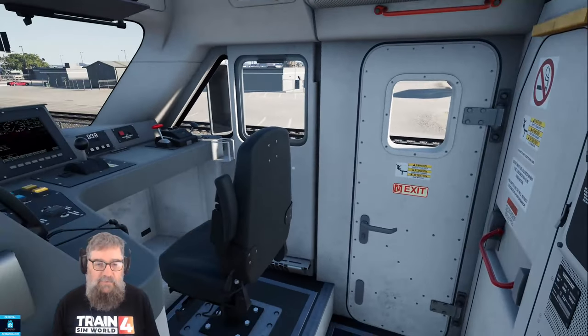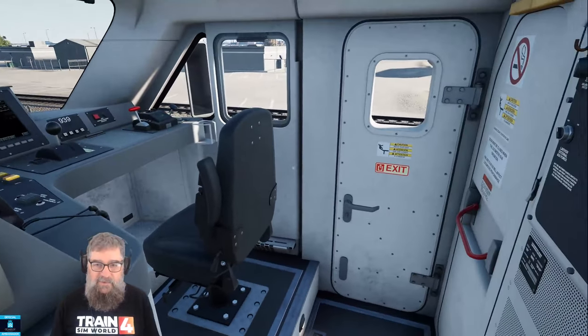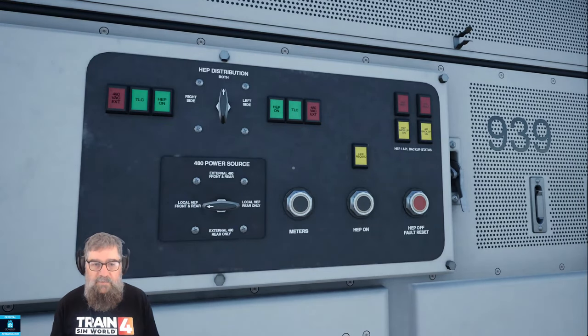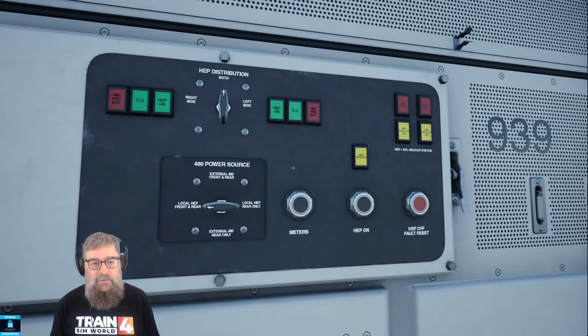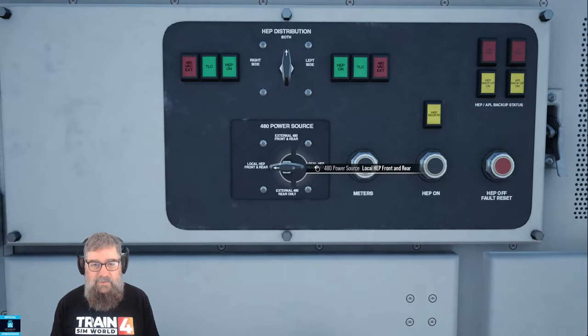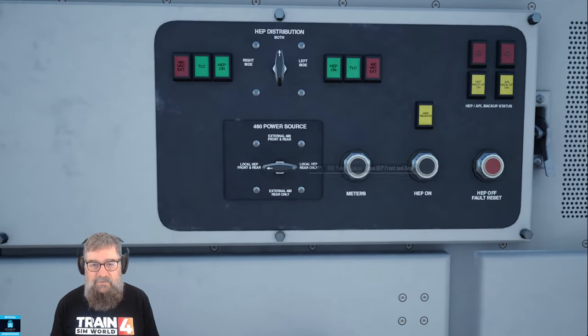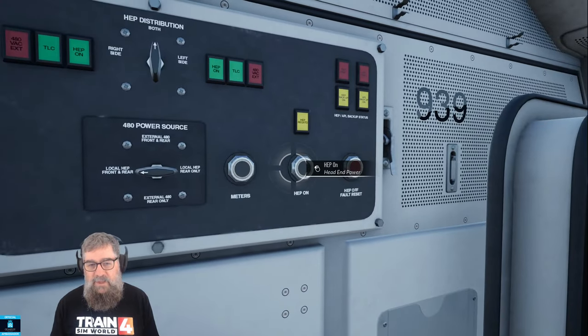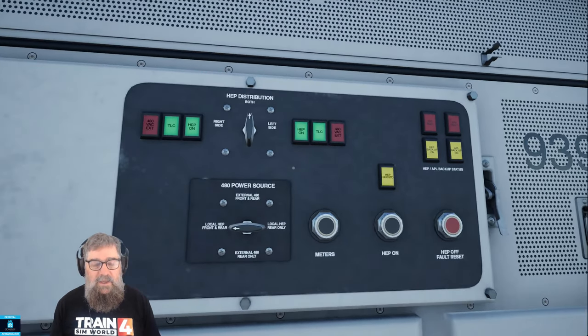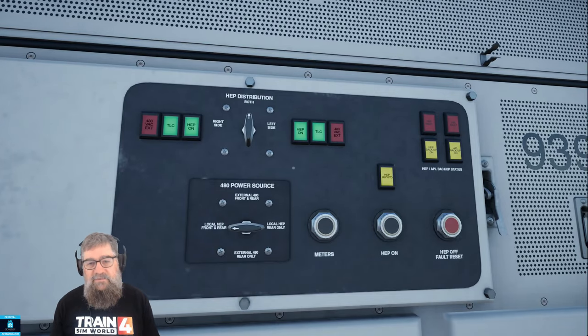Now we're up here in the locomotive. Do not sit in the chair — that would be a bad thing to do. We're here at the head end power panel. So what we want to do is start HEP up. You can leave everything here as its default. It's not quite right because you actually only want the rear — local HEP rear only — but it doesn't matter. We'll just press the HEP on button here and we see the HEP requested light came on, and now we've got four green lights up there for HEP on and TLC.